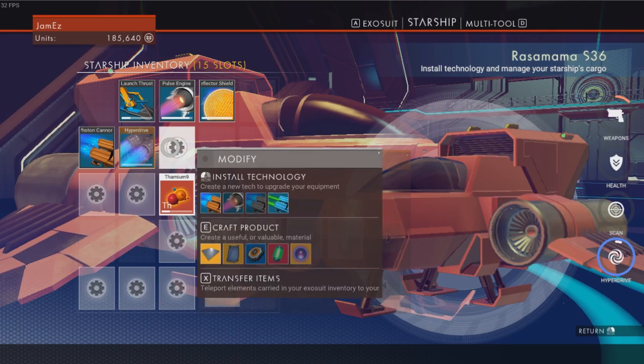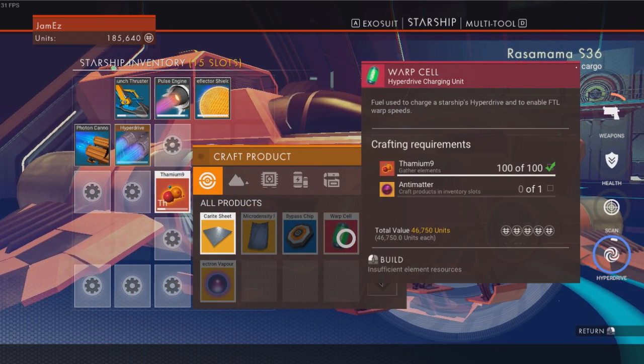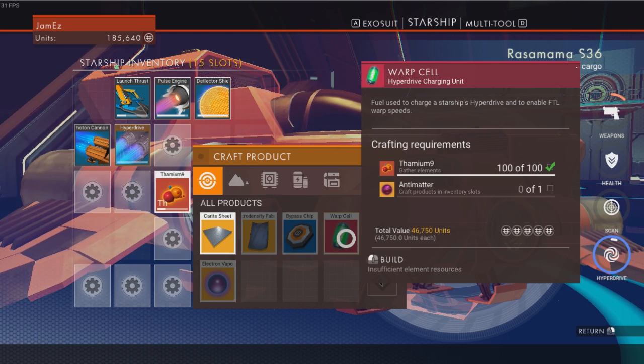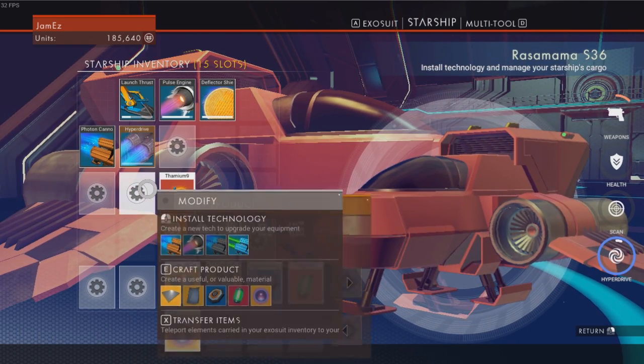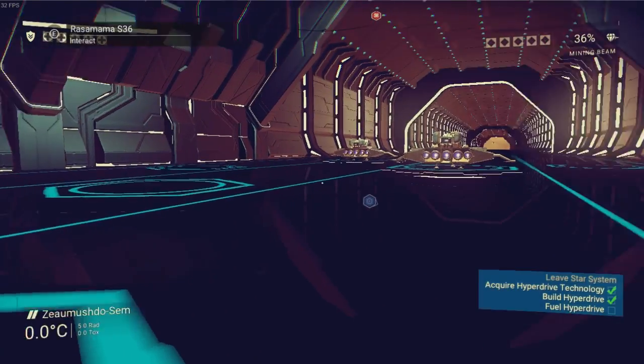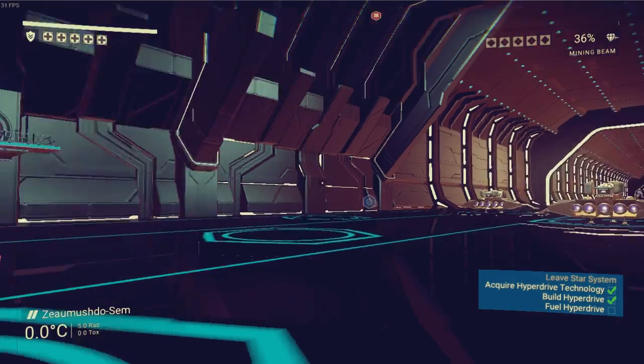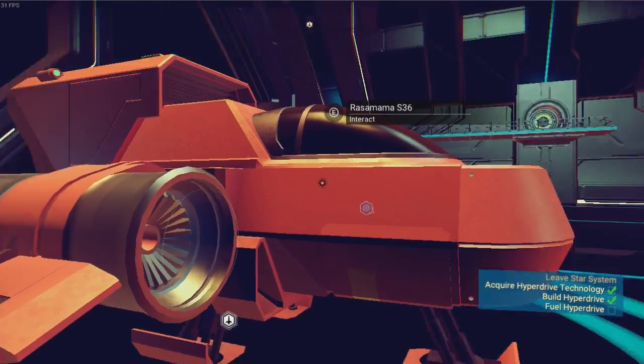Now we need warp cells in order to travel, which you need 100 Thornium 9 and an antimatter. How do you make antimatter? Well, we can't make it at the moment, which is just incredible — absolutely incredible. Which means we're going to need to go and find some antimatter.